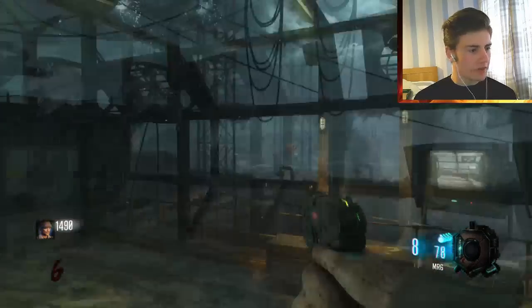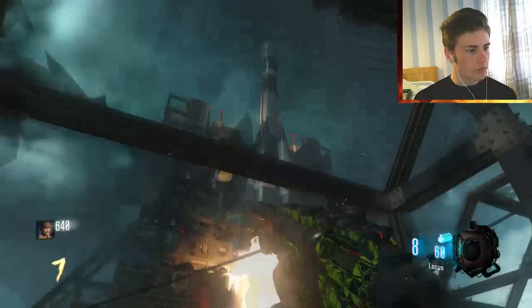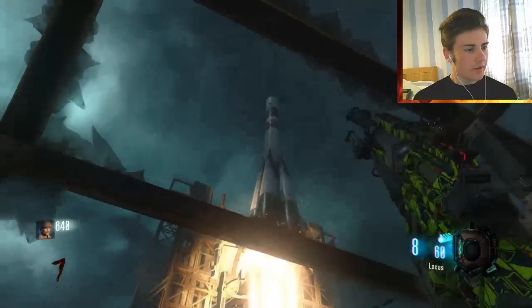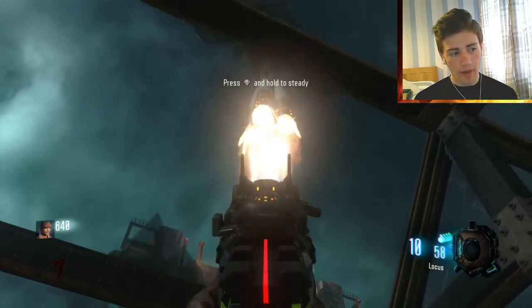Come over here, activate the launch sequence, and you'll see that rocket launch up into space. If you have a ray gun, I believe you can actually shoot the rocket down, which is an achievement in itself. Watch this beautiful rocket launch in next gen — and off it goes. That is how you open up the pack a punch.